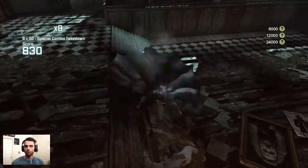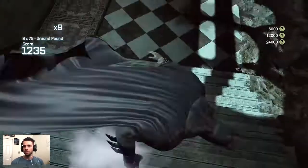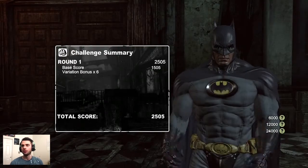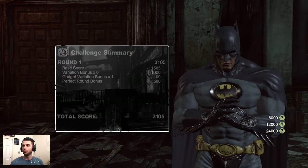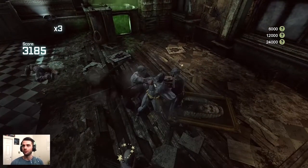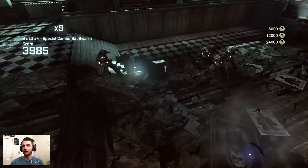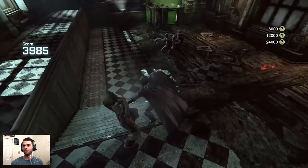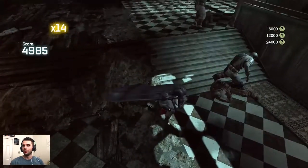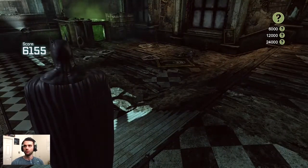This first fight here, we're doing Blind Justice on normal difficulty, and we're going for high scores. Notice that the medal requirement is 24,000 here. Surprisingly enough with Batman Arkham City fights, or any Batman game in general, if you chain high combos in the later rounds you could pretty much net all those points in just one round.